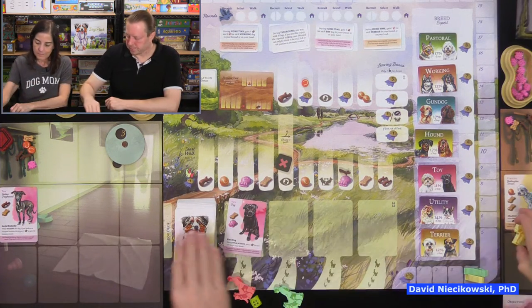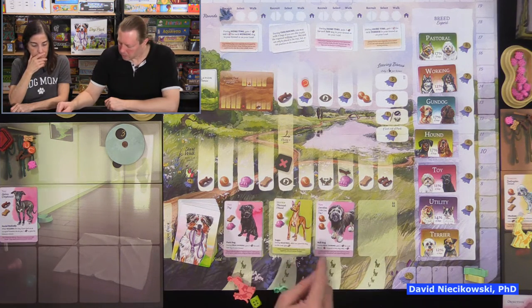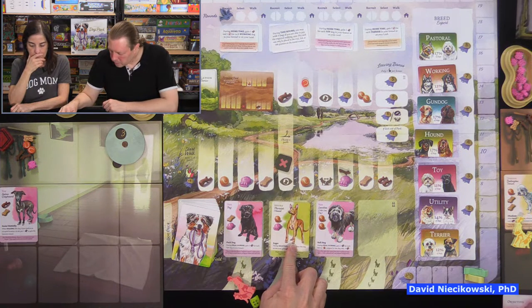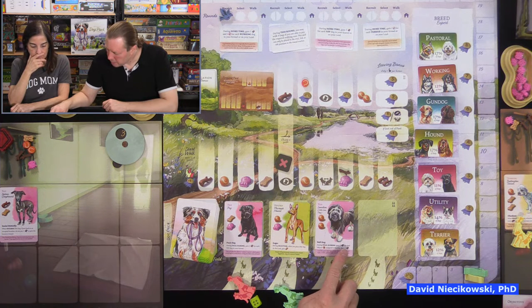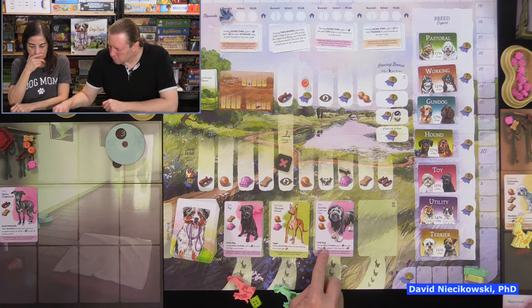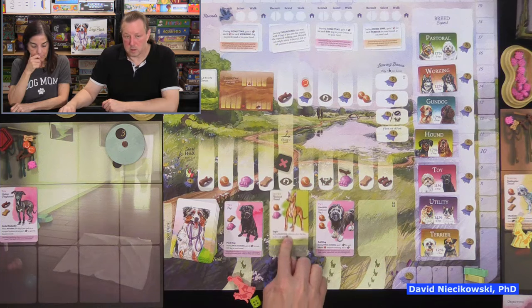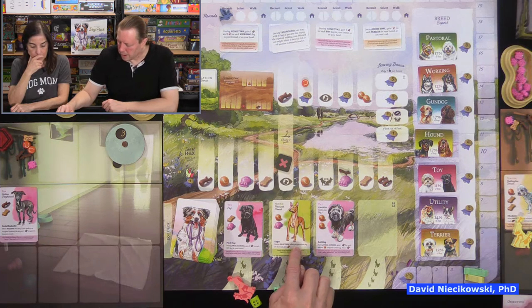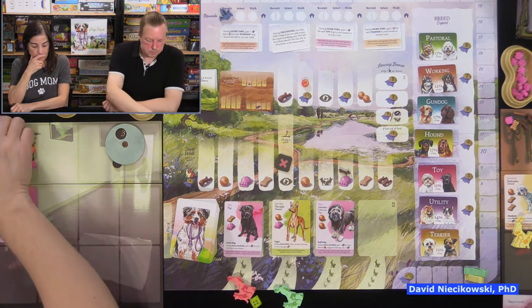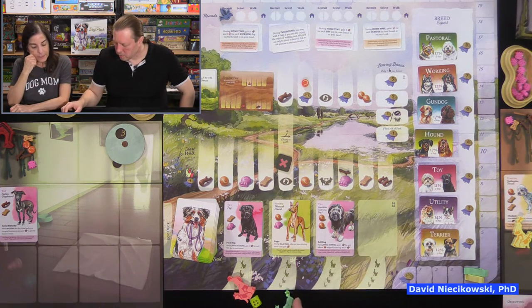In the field we flip up three more dogs: toy dogs again and a hound. This hound's final scoring says: during final scoring, gain one reputation for each leftover toy assigned to this dog. The other card: during selection, when you place this dog on lead, gain one treat.